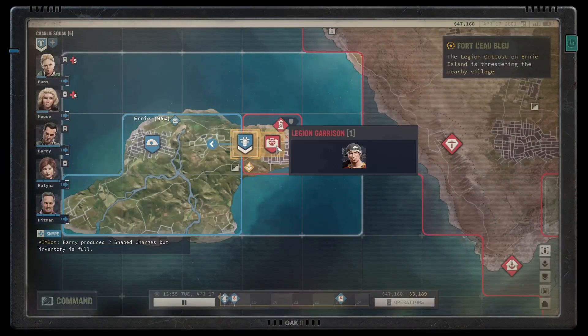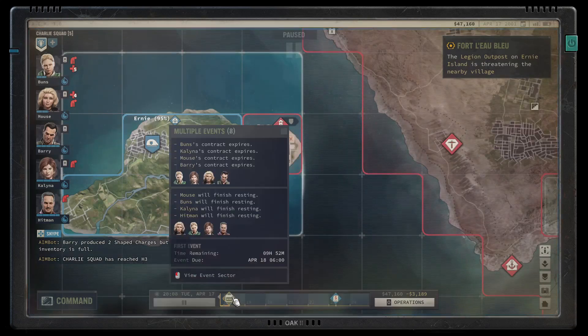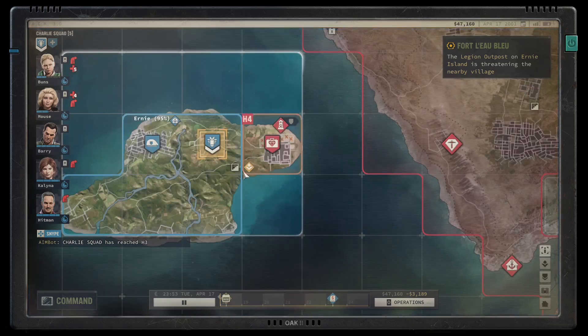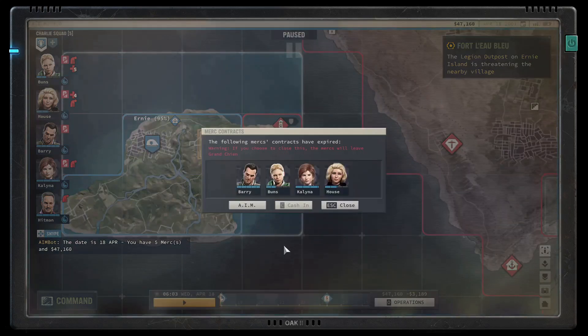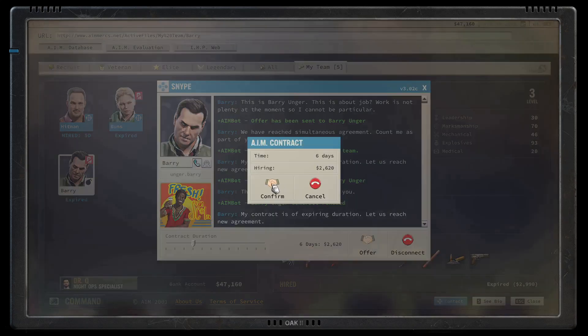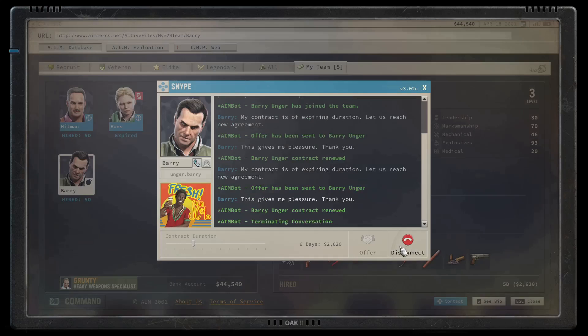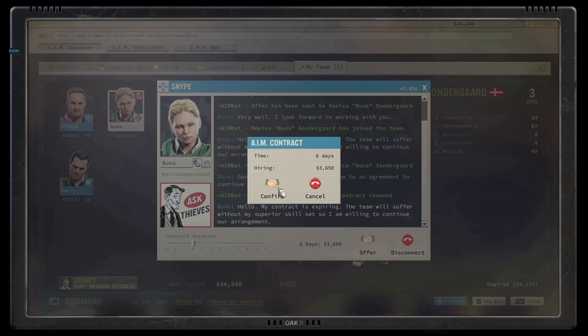My only true complaint is about the clunky UI. For example, in order to rest you can only do that by moving time on the overland map. In my case, that brought us to the end of their contracts, meaning I had to renew each one individually — there was no button to renew everything at once. You have to go through the menu one by one. It's a little old school, but maybe a bit too old school.